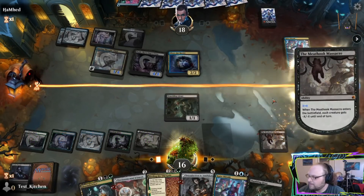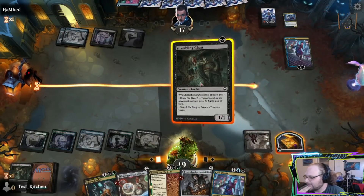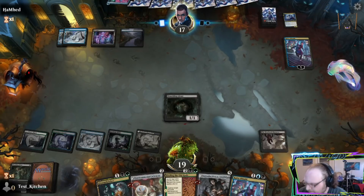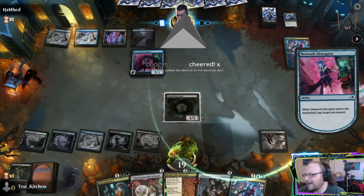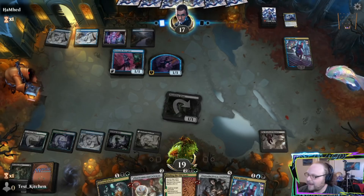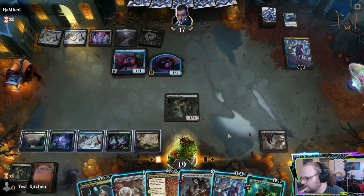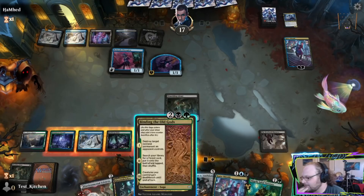We could attack first and probably get the damage in, but I don't want to choose to kill the Silver Fur Master and not get the treasure. If we go up to 19 we can Shambling Ghast here, but I don't know if that's what we want. I think I will go ahead and Ghast. Kaito's getting so much card advantage — and that may have been wrong. I may have been supposed to kill the Kaito that turn. All this card draw off of Kaito is a bit of a problem. They make a guy, Kaito goes down to 3. They play a tapped Hive — something we have to remember to deal with. Creature lands are one of the most dangerous things for this deck to run up against.